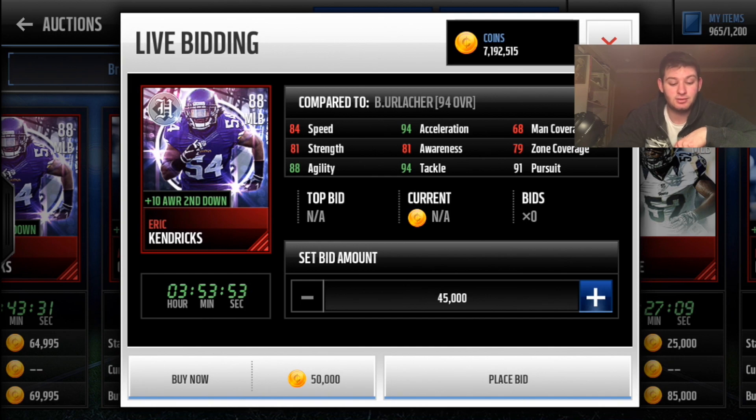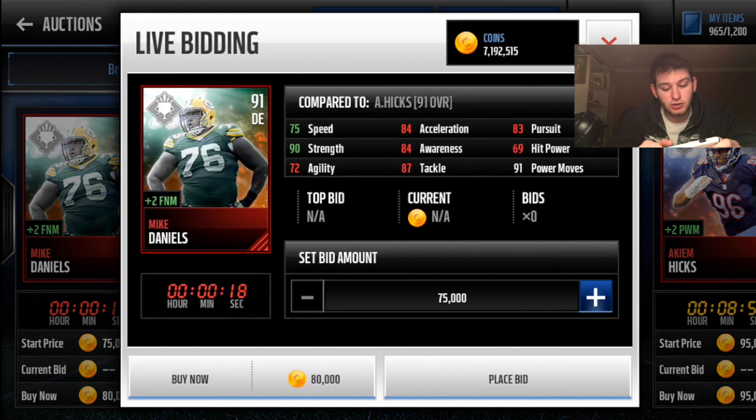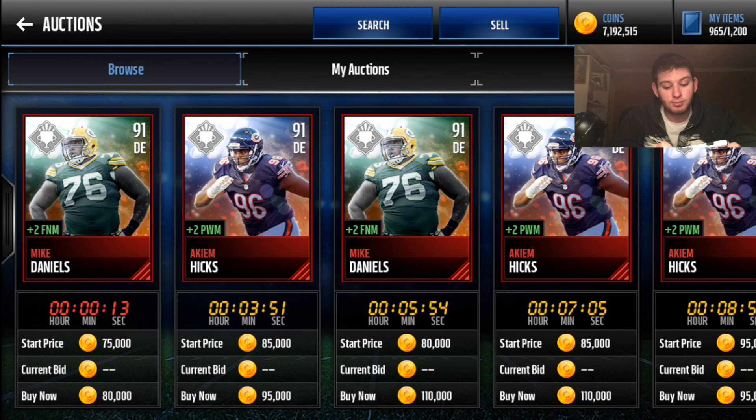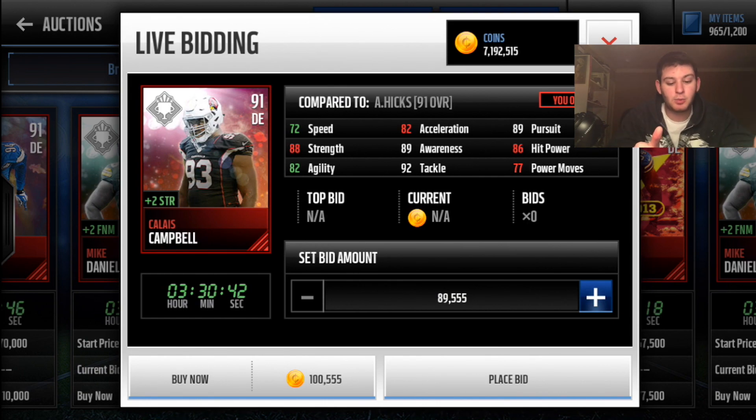If you want me to continue this series for best players under 500k, hit the like button. Eventually I'll do a million-coin guide, but at this point there's no real reason to do 500k or a million since we all know those are the best cards — maybe in four to six months. For now, the 100k guide is what was recommended. On to defensive ends: two staples are Akiem Hicks and Mike Daniels — plus two finesse moves and plus two power moves respectively. Mario Williams flashback also gives plus two finesse moves.